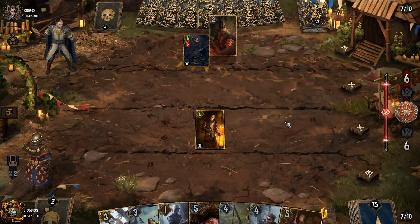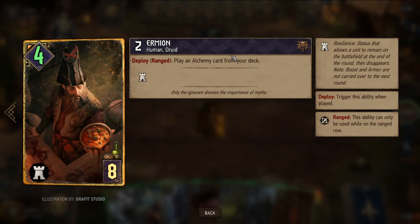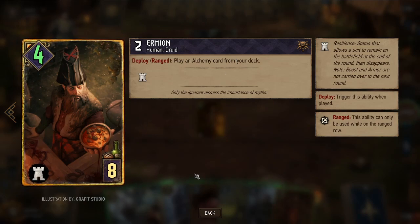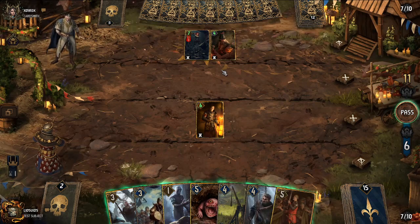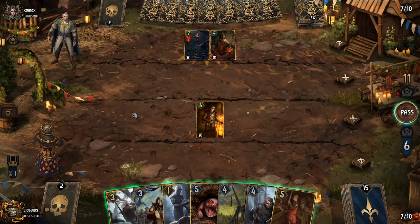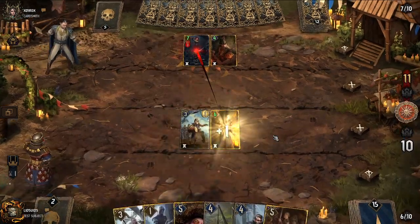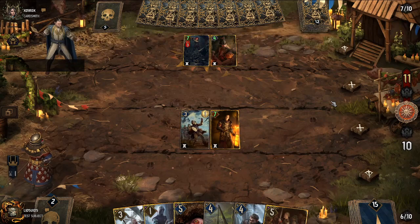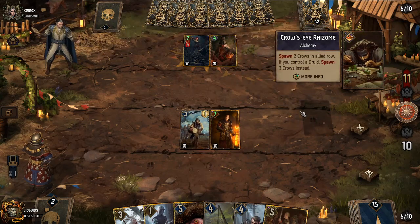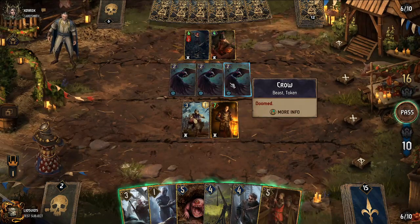A card with 2 base strength means resilience isn't helping much — in this game mode it's less valuable relative to standard. We use Temerian Drummer to further boost Pastodi causing more bleeds. The opponent plays crows — not terribly strong, and they don't have resilience at all, which is nice. One of their units earns a mute.